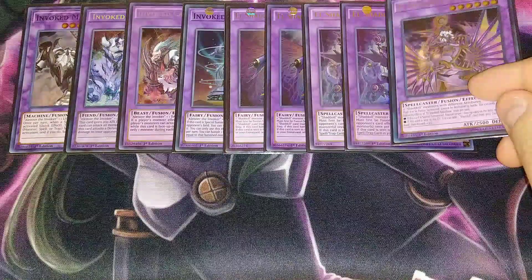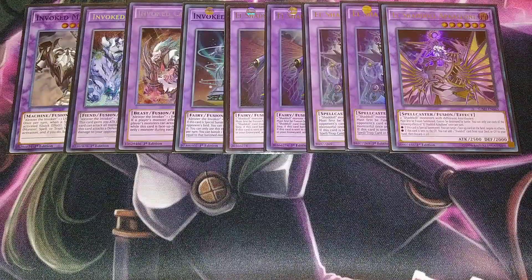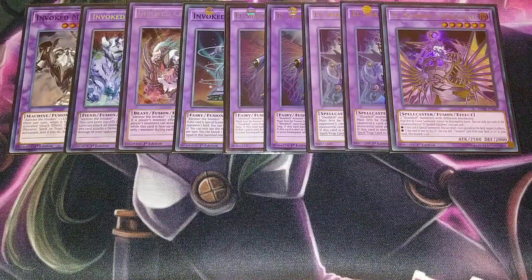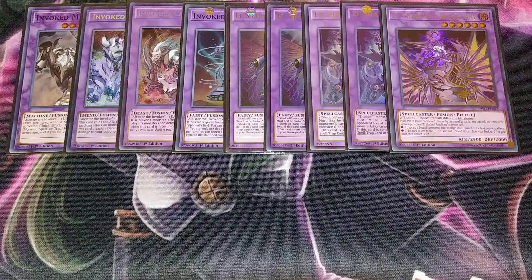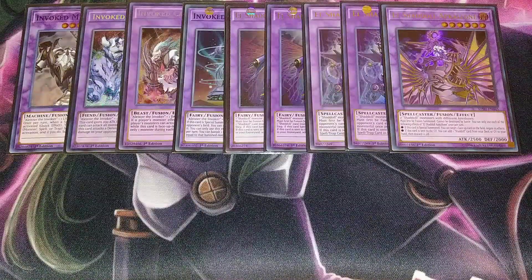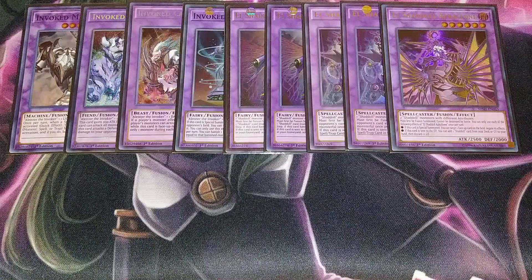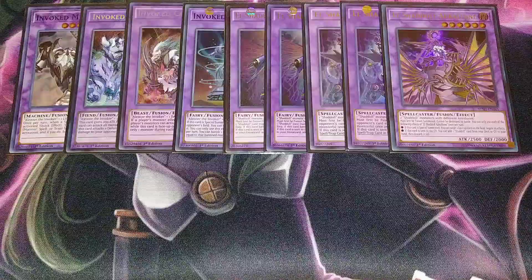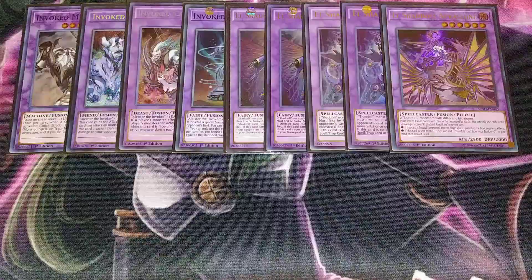Then I play a single copy of El Shaddoll Apkallone. You have to use two Shaddolls with different attributes to summon it, so Ariel plus a dark one, or one of your fusion monsters plus a dark one. It can't be destroyed by battle, and if it's special summoned you can target a face-up card and negate its effects. If this card is sent to the graveyard, you get to add a Shaddoll card from your deck or graveyard to your hand and then discard a card, which triggers your other Shaddoll monsters.